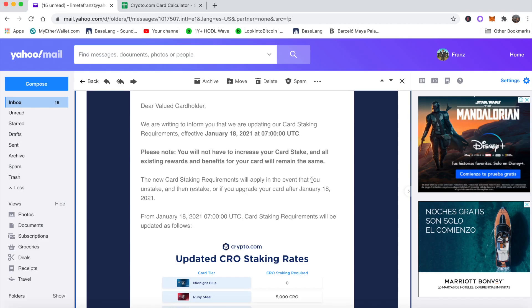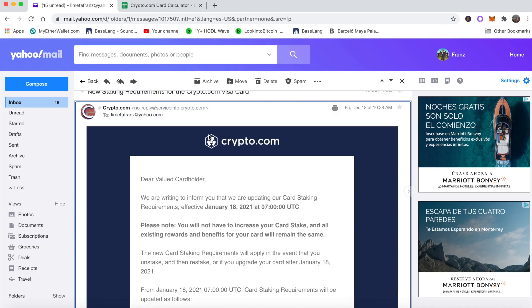I have my email pulled up here. It reads: 'We are writing to inform you that we are updating the crypto.com staking requirements effective January 18, 2021.' We have roughly one month since they sent this email, which is notable because in prior news from crypto.com they would typically give us only a few business days. So I'm glad they're giving us a full month to implement this — that is one bullish sign from crypto.com.